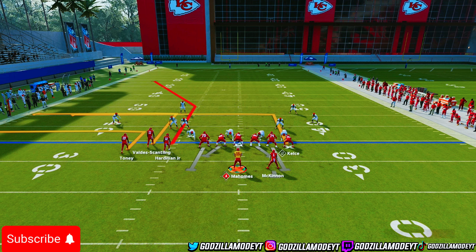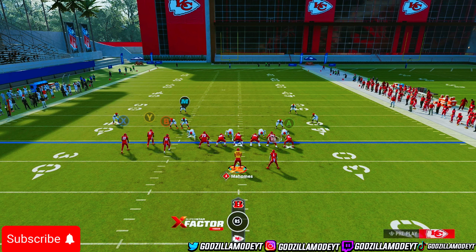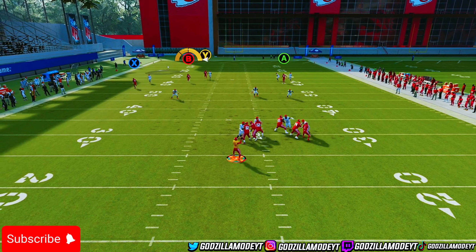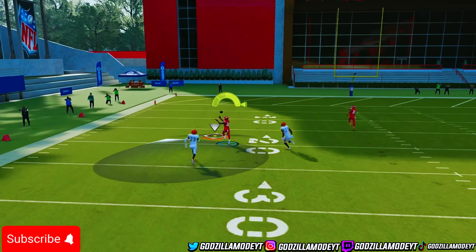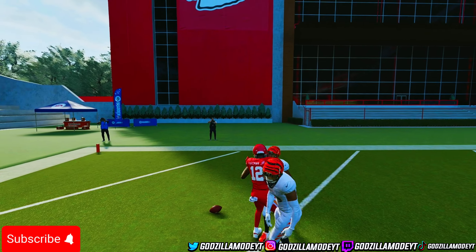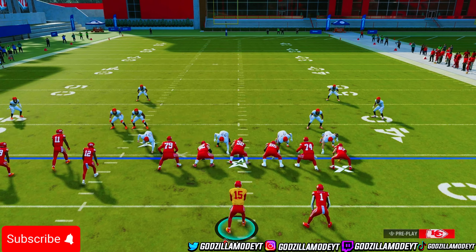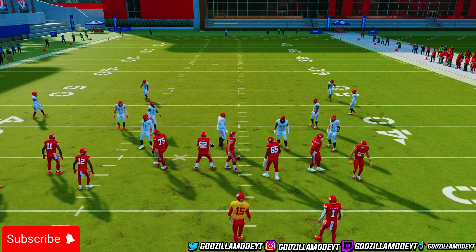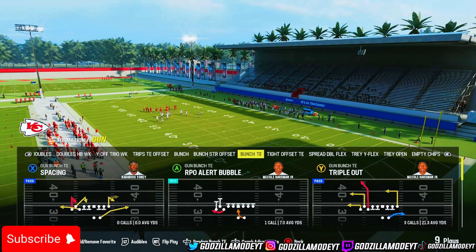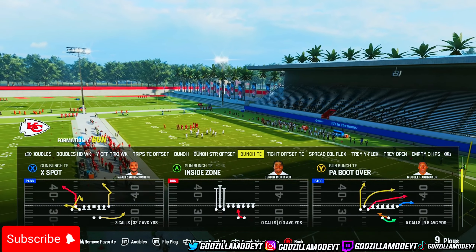I tried this out against him and it worked the same way — it's kind of glitchy. Unless you get pressure: if you do get pressure, that outside corner is going to bail out just for a second and you have to throw it right there. If your opponent does get pressure then it's a GG, because what I did to combat that was send five and force them to make a quick read, but he just kept trying to throw bombs so it wasn't working for him.